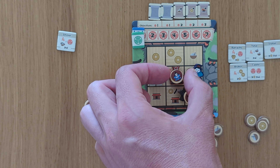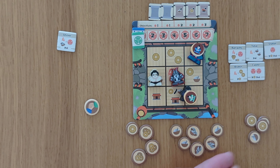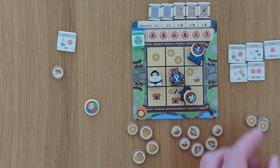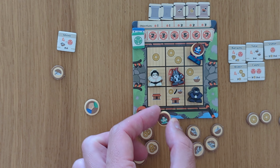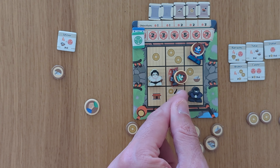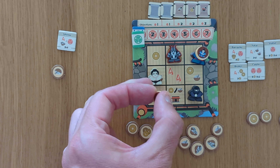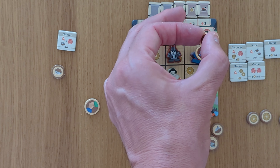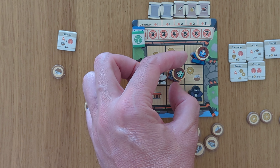Whoever has the most rice scores the next objective. Now it's my turn - let's say I pick blue and move up to get one rice. So now I'm currently winning on the rice objective. Now green has to move off, so they could pick red and get two coins, but then on my turn I could move the sumo across to trigger this objective because I've got more rice. So they probably don't want to - and that's how the game is going to pan out.